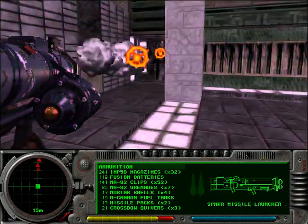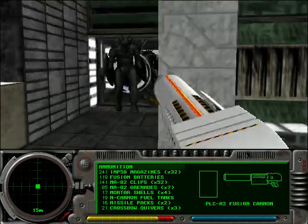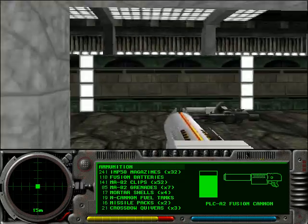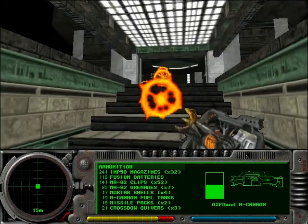Jumping over pits of death is not really the main feature of this level, but it's a constant threat of being knocked off or falling into the void. And I think just the darkness of the exterior areas contrasts really well with the very bright interior spaces.